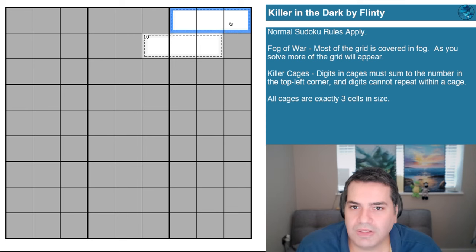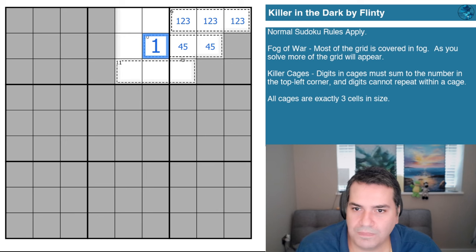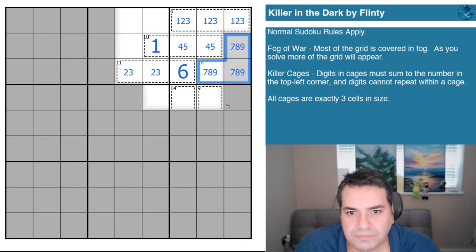A three-cell killer cage that adds up to six can only be one, two, and three. My example of this being a one is actually correct, because the minimum this cell can now be is four or five — I've already used one, two, and three in box three. That's already nine, so this can only be a one to get to ten. The minimum here would be two and three, which is five plus six — eleven. That's all correct. That's a six, seven, eight, nine to complete box three.